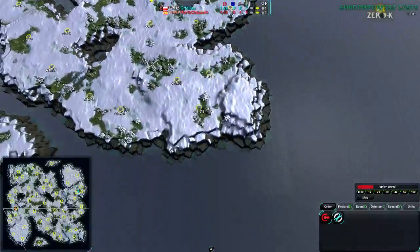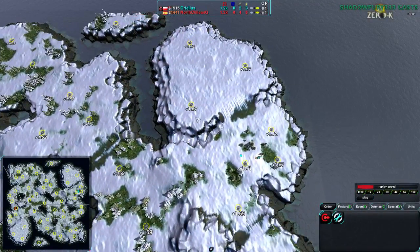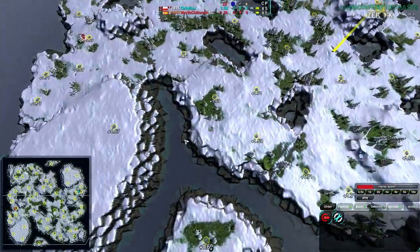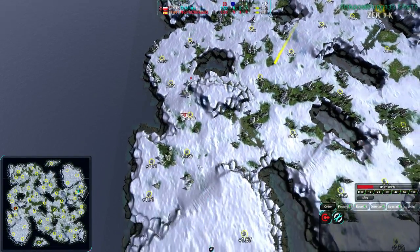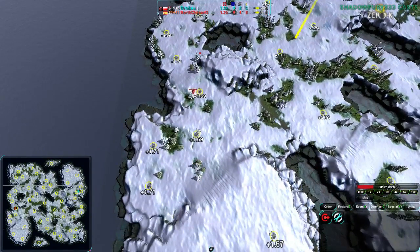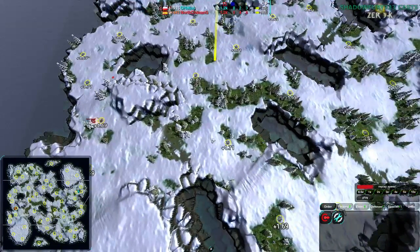Everything's basically 1.7 metal — pretty much everything's plus 1.7. There's some slight variance because this is not using the Lua metal stuff that actually sets the metal spots directly; it's just using the metal texture and then working from there. But it's approximately 1.7 across the map. A bit lower value than usual, so your main base needs kind of all 4 to really get your plus 10, at least solidly — it's like plus 11 at that point. But overall it is fairly solid.